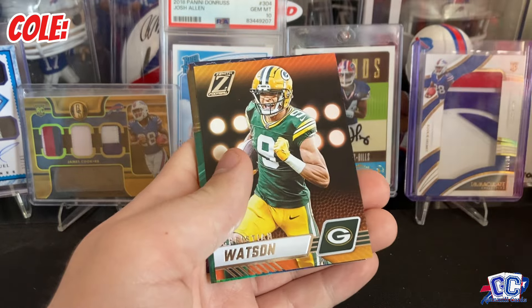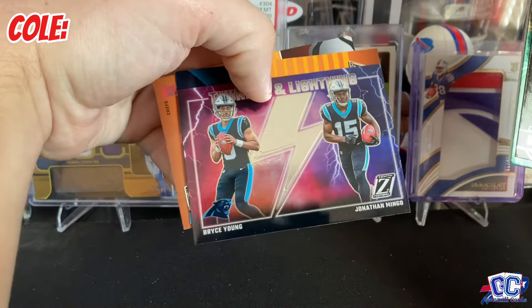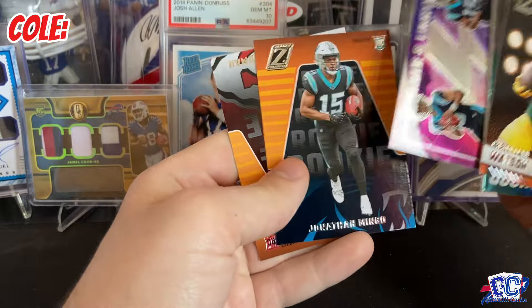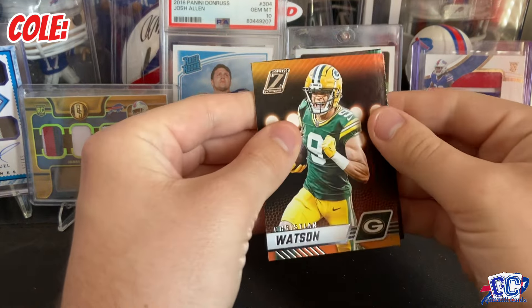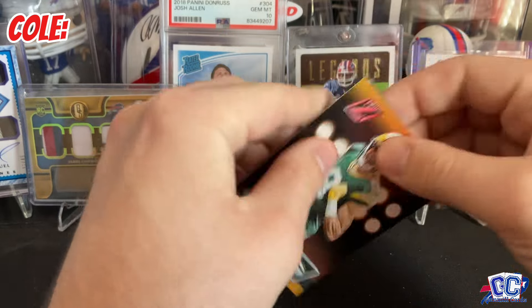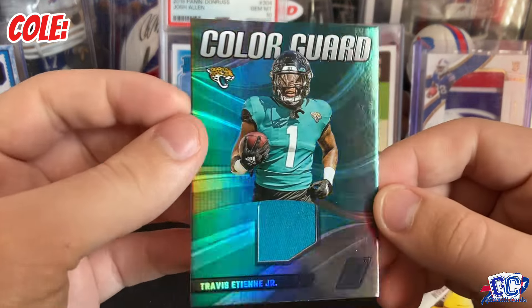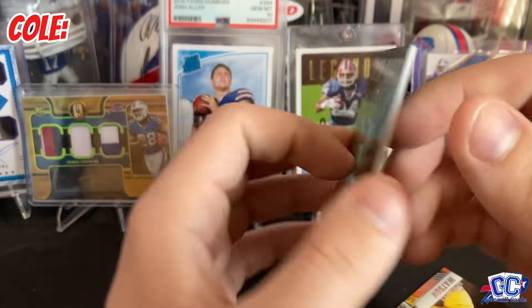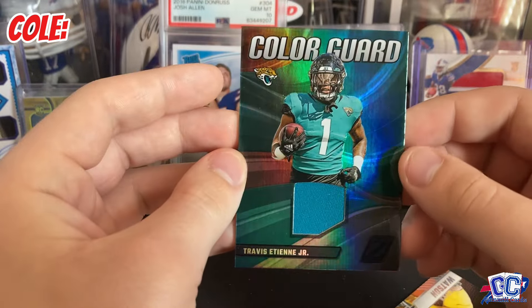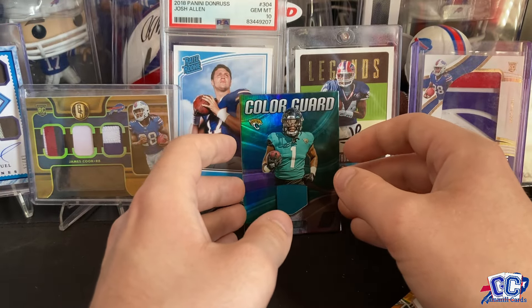We have a Thunder and Lightning of Bryce Young and Jonathan Mingo. I wish the Panthers were better, but who knows — maybe they'll break out next year. And we have a Travis ETN on the Color Guard. So there's our memorabilia. Obviously not player-worn or anything like that, but still a cool player. I like Travis ETN a lot. So that'll do it for my box — we have some cool inserts.